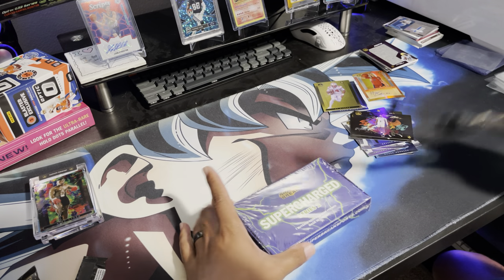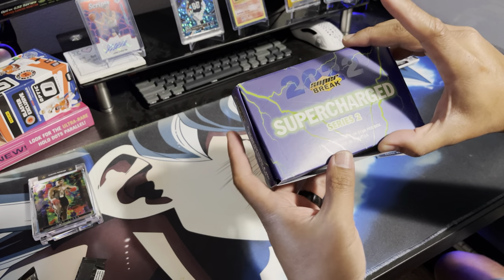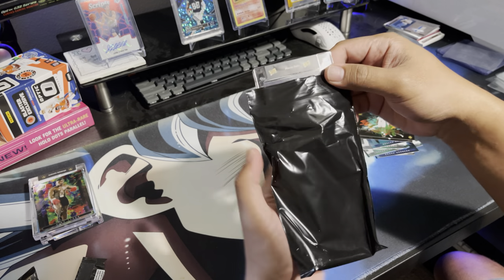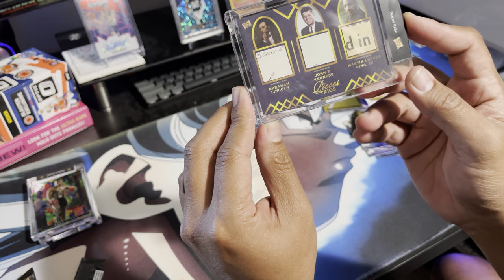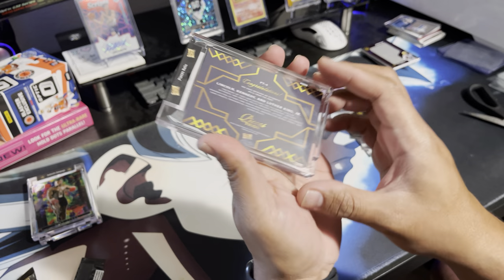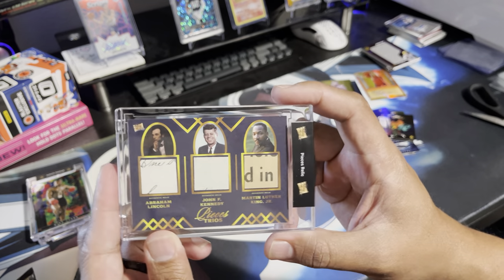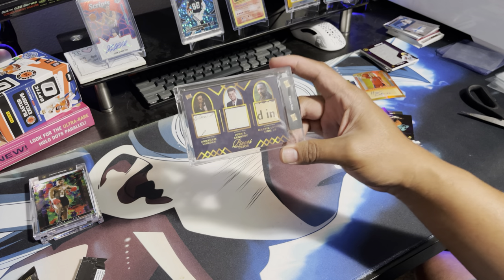Alright, let's see what we got here — one buyback rookie, four star per box. Crisis Relic — oh, what is this? The Trios: Abraham Lincoln, John F. Kennedy, and Martin Luther King Jr. Congratulations, post on Hush. Well, that's neat. I don't know what that's worth, but pretty cool box overall. It was fun though.